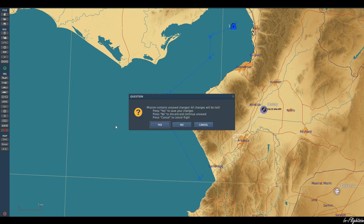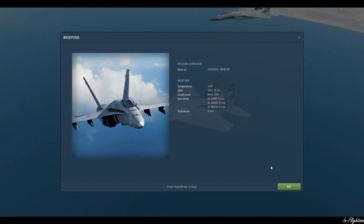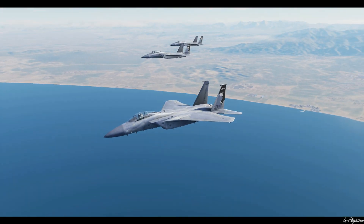Okay, so let's go ahead and look at how that's going to work out. We should see echelon right, then echelon left, and then wedge. Let's have a look.